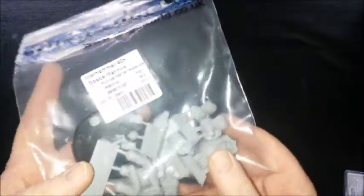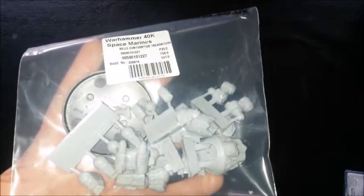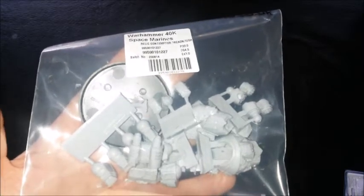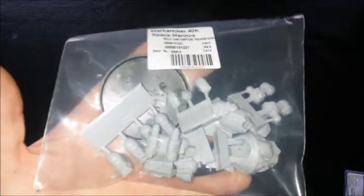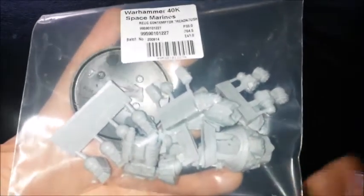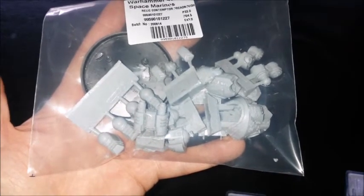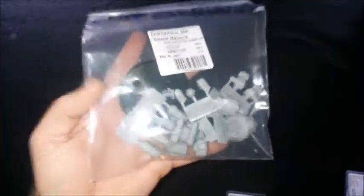I really like the Relic Contemptor — these are my favorite Forge World models, well actually my favorite are the Titans, so it's hard to choose, like picking a favorite child. For buyability, you're looking at around 30 quid for the body plus arms, so about 50 quid total. I'm going to make a Librarian Dreadnought out of this one.